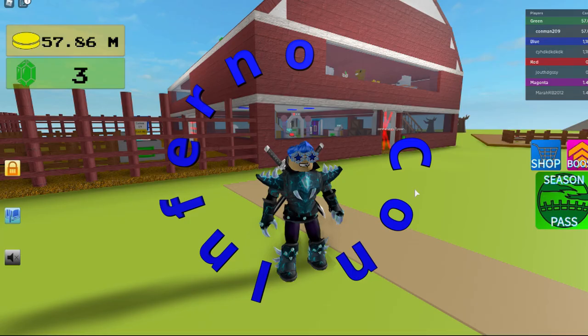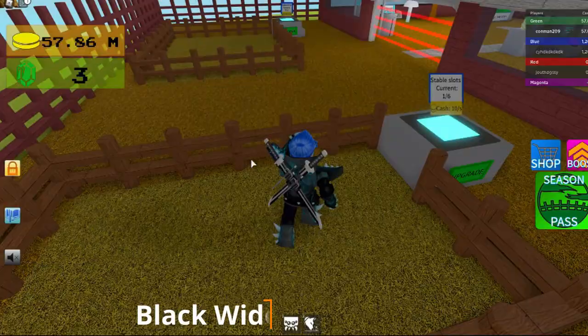Hey guys, today I'm gonna be showing you how to get the tarantula. First, get your dog in black widow. Your dog doesn't have to be shiny — it's just shiny for some reason because I spawned it — and then bring it over to the fusion chamber.